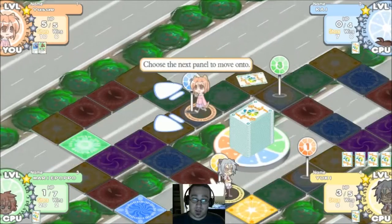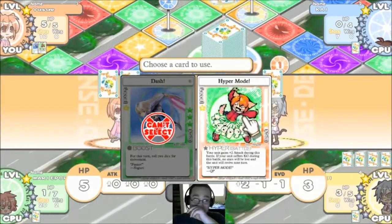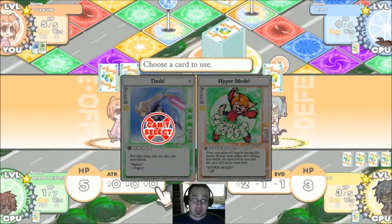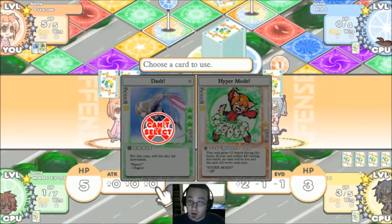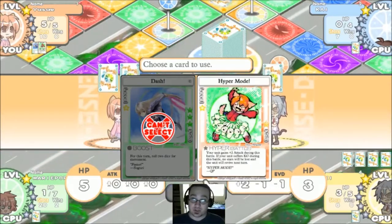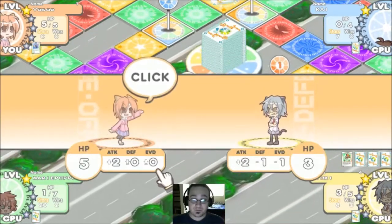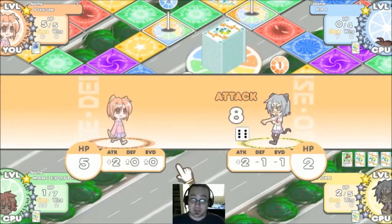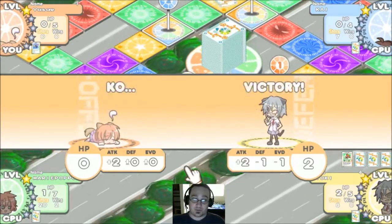I'll click and get six and go this way. I do want to battle — yes. She has three HP. We can actually use Hyper Mode, which is a battle card. We gain two attack. Sorry for not knowing how to explain this all that well. During this battle, if your unit suffers KO, no stars will be lost — so you lose stars if you lose battles, and they go to the winning team. The unit will revive next turn. So I will use Hyper Mode. I think we'll actually damage her just a little bit. We're going to evade — nope, we got KO'd.